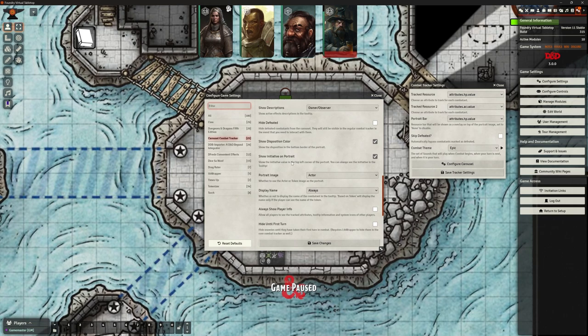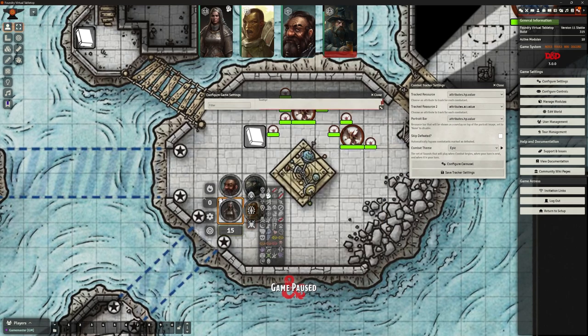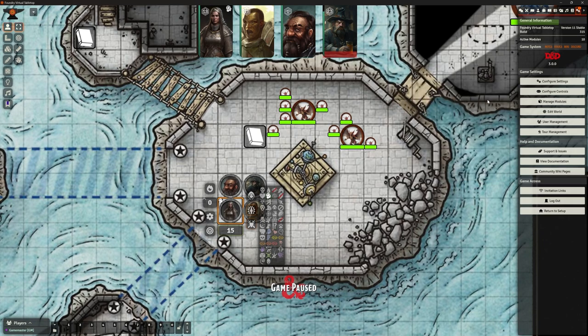Hide defeated is also in here. Show disposition color, show initiative on portrait - we've got our numbers showing up there - and showing the display name. You can hide combatants until their first turn, so if you're running a bunch of monsters but don't want players to know what they are, they're hidden until they get to their first turn - like coming out of cover. You can also change border and background images for portraits. Most of it is aesthetics.